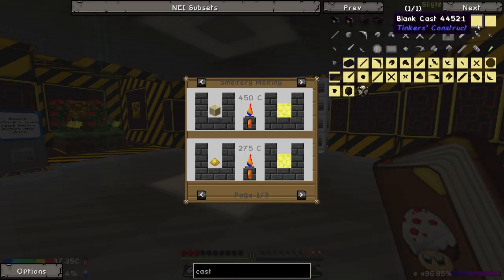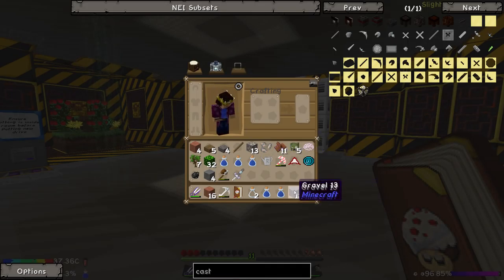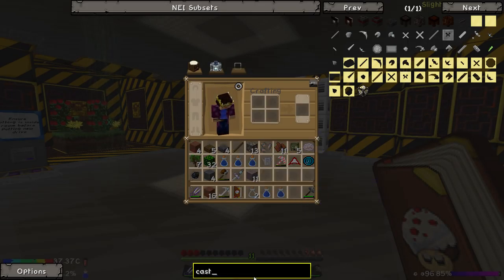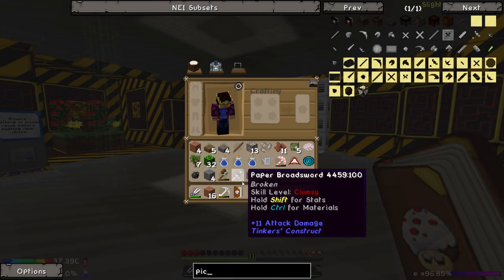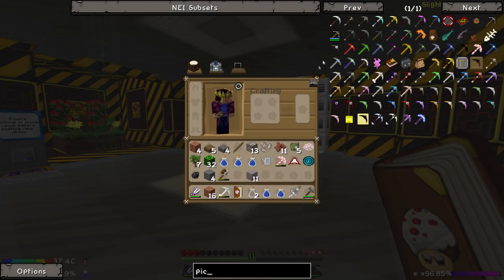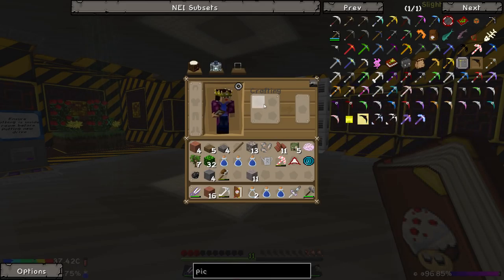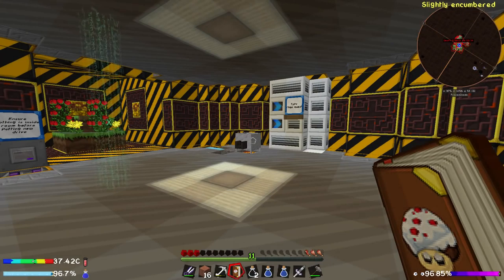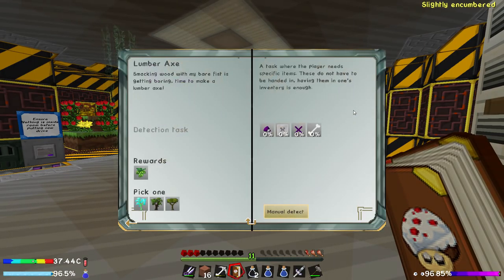We'd have to put gold in there, and in order to get gold we have to have a pickaxe that can mine gold. Can an obsidian pickaxe mine gold? It says mine gold on obsidian - it might be able to, we're going to have to try that. So we're going to move on to obsidian. This is useful either way because if we look down here, the lumber axe we're going to make requires us to have two obsidian parts, so we're going to need quite a bit of obsidian.